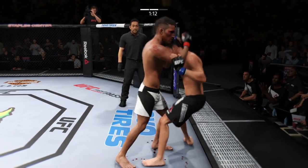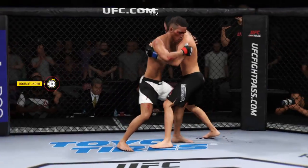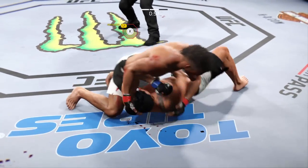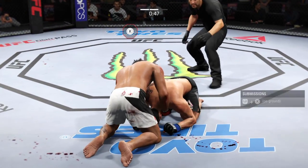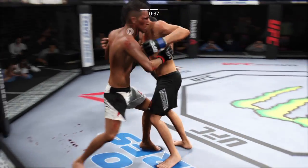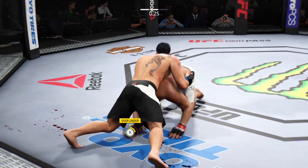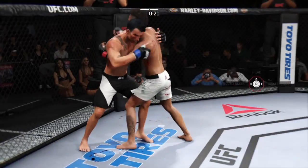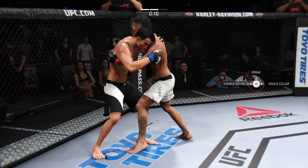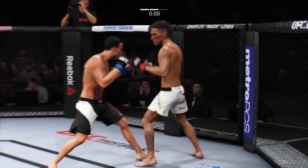He lands a huge elbow to the head — that caught him! Closing the distance, he's got the clinch. He finishes the takedown late in the round. 20 seconds now. He's got double underhooks here, over-under, looking for another takedown. Solid kick to the body by Amir Khan. Gonna head to round three.